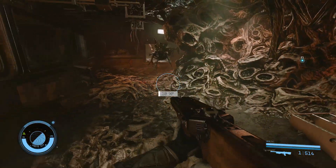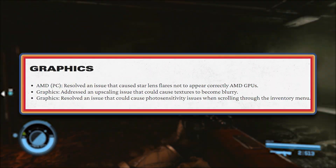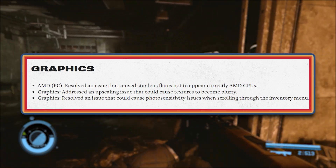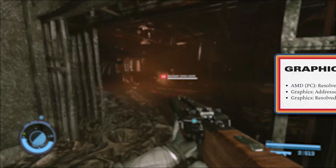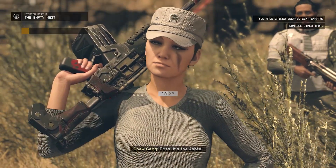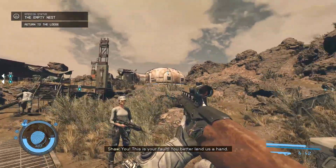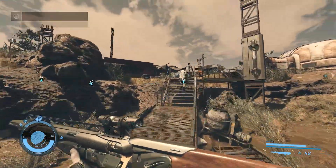In terms of graphics, Bethesda have resolved an issue that caused star lens flares not to appear correctly on AMD GPUs. They have also addressed an upscaling issue that could cause textures to become blurry — I have seen this. They have also resolved an issue that could cause photosensitivity issues when scrolling through the inventory menu.